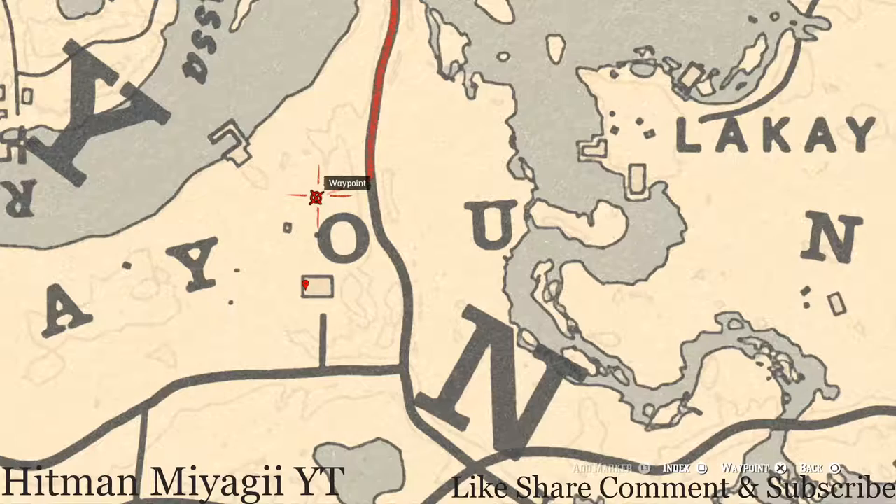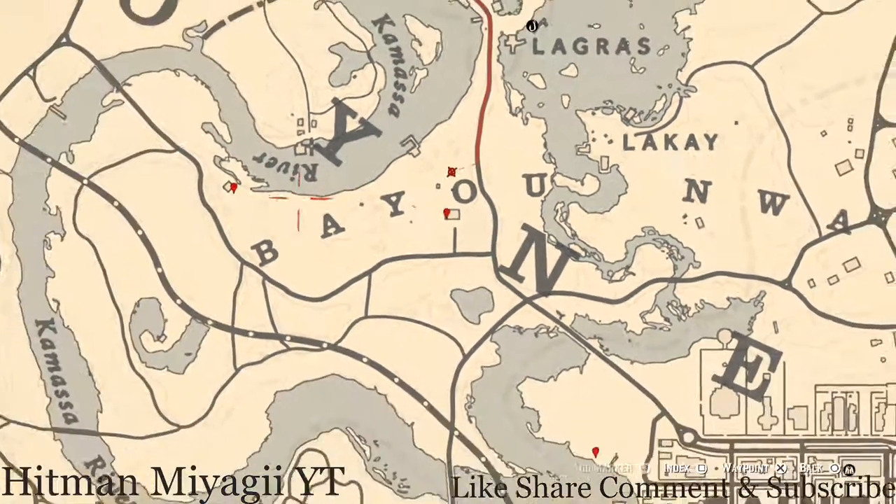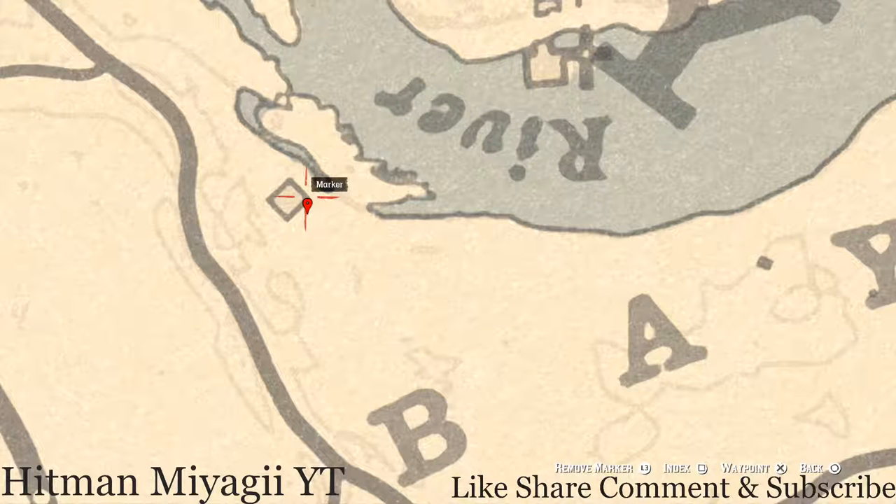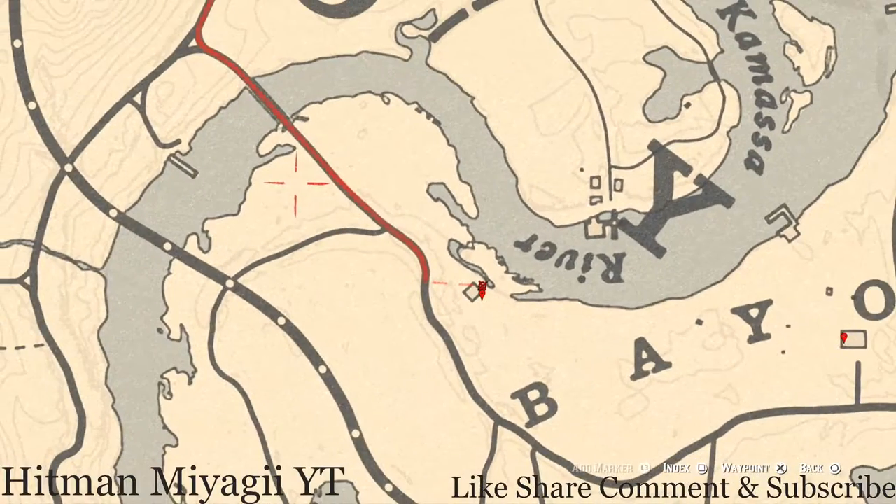Let's go over to this moonshine shack. Right here at this location you'll get a random arrowhead — I can't tell you what it is because it's randomized. Behind the shack there's a cardinal flower if you want to grab that as well. Cardinal flowers you can get all the time, but if you're not full, why not grab it.